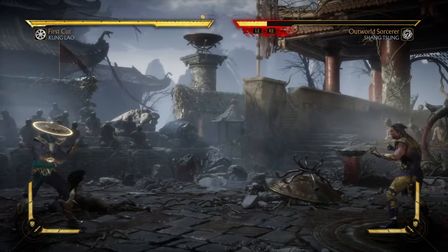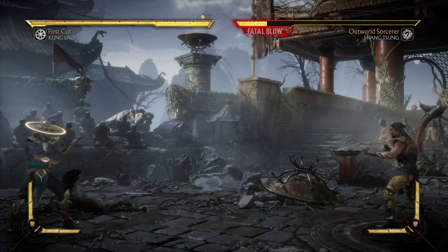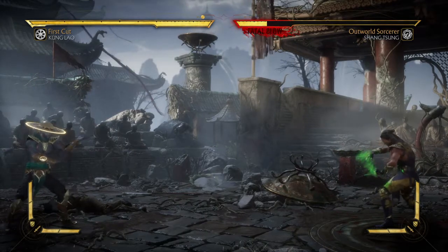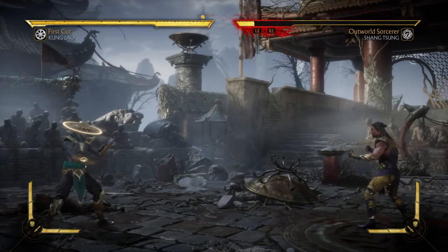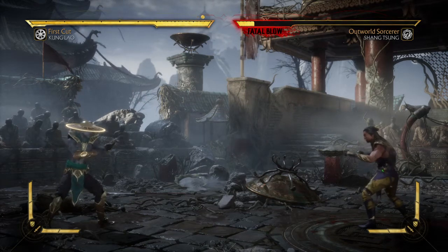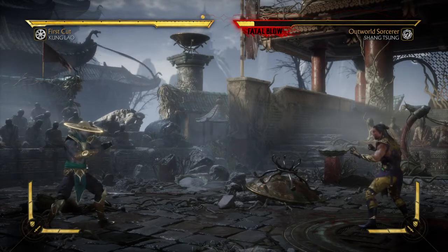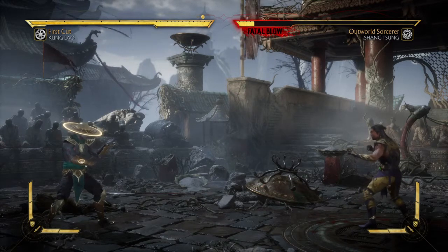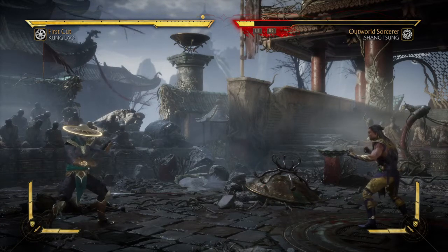In the Hat Trick variation, what you can do is direct your hat — you can throw it, anti-air with it, make it go up in the air, or you can hit their feet. There are a couple of different things you can do with it, and you can throw the straight one like I did first. Doing it up close in a combo is not a good thing because the recovery on it is bad and it doesn't knock the opponent down, so be careful how you use it.